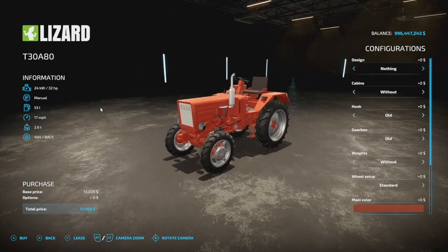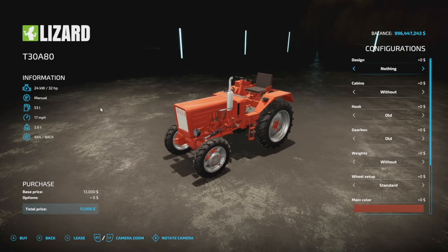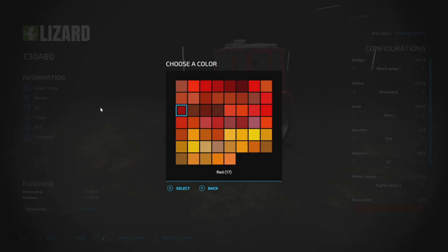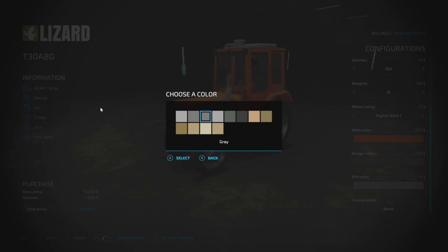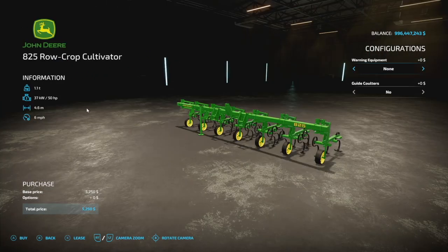Next is the T30A80, which looks very similar except it's the four-wheel-drive version. It's also 14 slots, and as far as I can tell everything else is exactly the same — cabin options, gearbox, weights, wheel setups, et cetera. So change it up, check it out. Download these if you're looking for something old-school; this may be exactly what you're looking for.